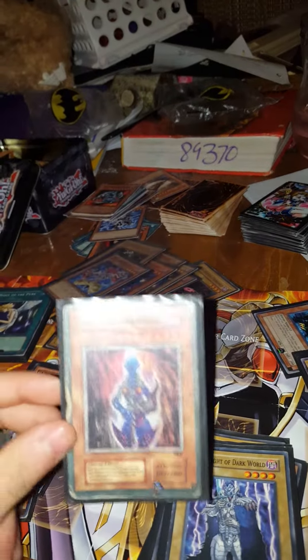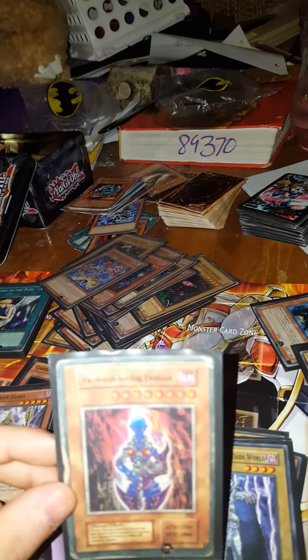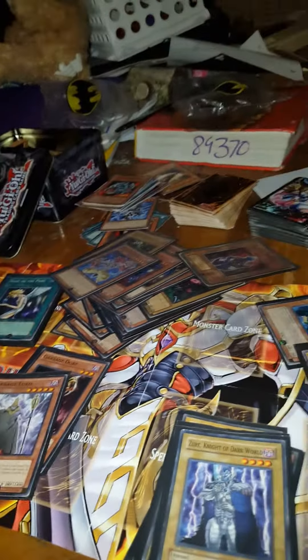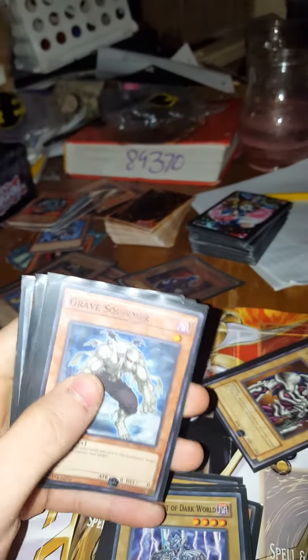These weaker Fiends are used to get out one of my most valuable cards, which is now renamed to Dark Necrofear. I have the older version called Skeleton Loving Demon — you banish three Fiends from your graveyard to special summon him.